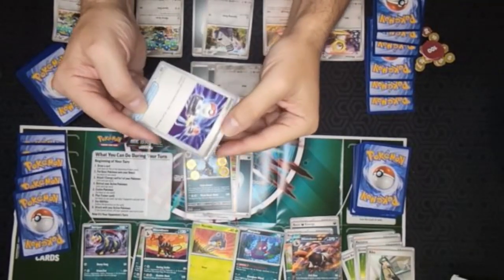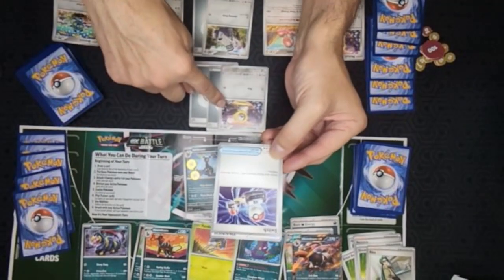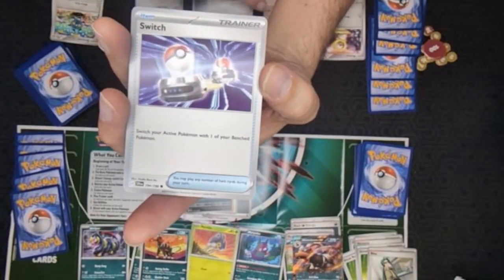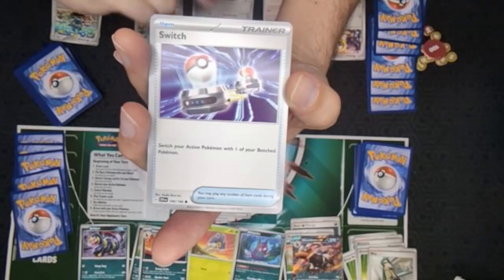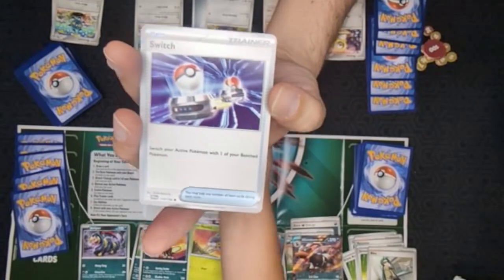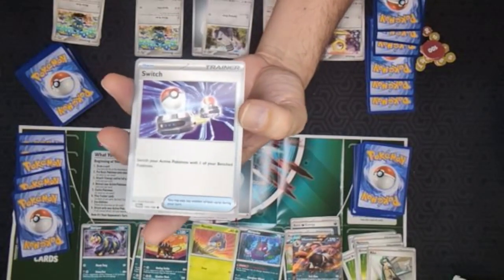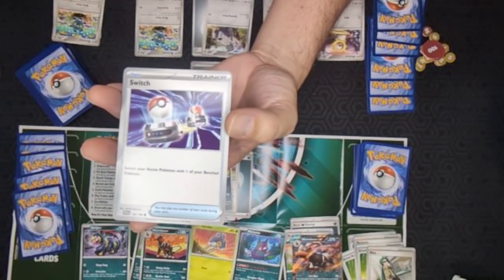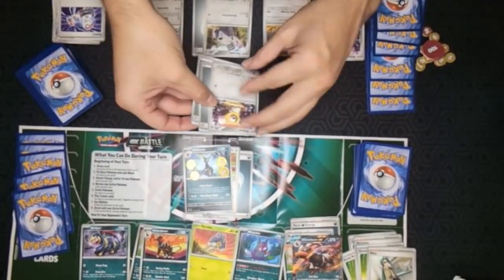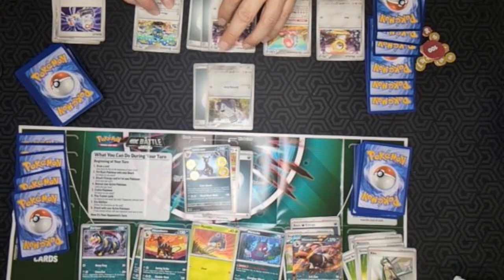I'm going to follow my son's advice. Normally we wouldn't be chatting strategy during play, but this is a tutorial. So I'm going to play this Switch card. It says switch your active Pokemon with one of your bench - I can pick anyone. Switch means they're just changing spots. He goes to the bench. I'm going to put this in my discard pile and move him up here to my bench.